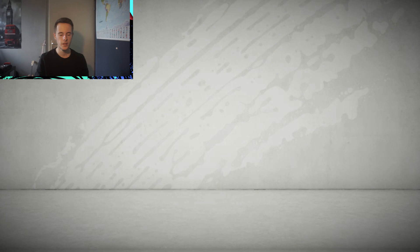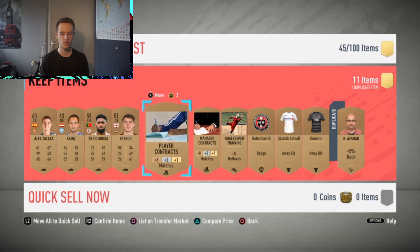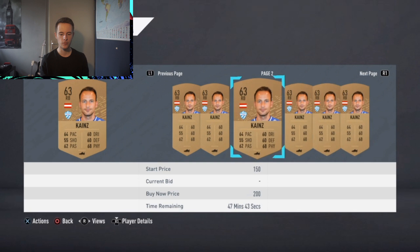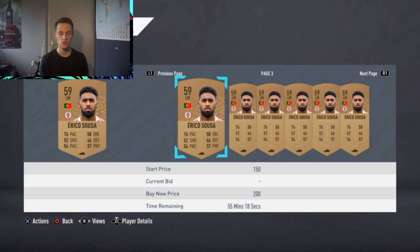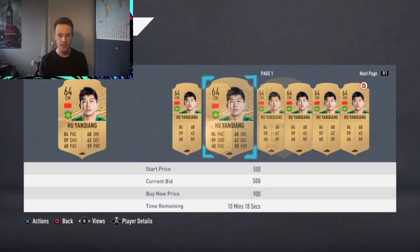Let me open another pack and see what we get. We got a squad fitness card — that is absolutely perfect. This is the third pack we've opened and the squad fitness cards are going for around 700 coins, so that's a lot of profit straight away. For example, this guy has a card up for 200 and one for 250 — I think I can sell him for 300 coins. So the pack value is currently around 1,000 coins. We've made around 600 coins profit, which is just fantastic.